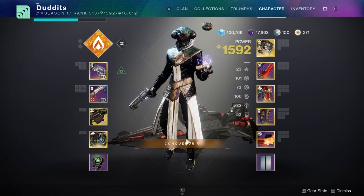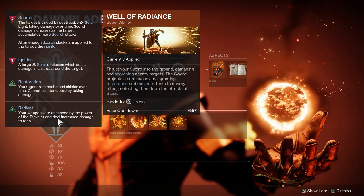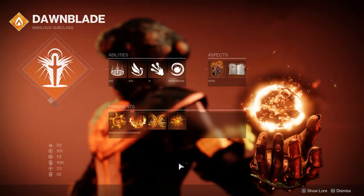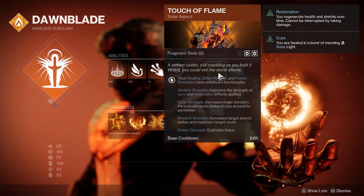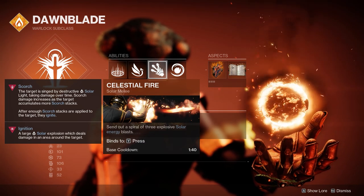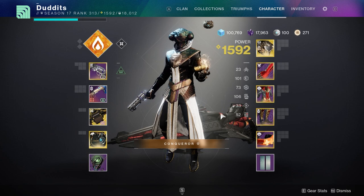Definitely get on this build — you're going to clear some GMs with it, and you'll be inside your well, so you'll be nice and safe. Not only are you safe, you're going to cause absolute carnage. The setup uses Eruption, Char, Ashes, and Combustion. For aspects, I'm running Touch of Flame and Heat Rises. I'm also running Fusion Grenade, and I always stick to Celestial Fire because it applies more scorch than the other melee options.